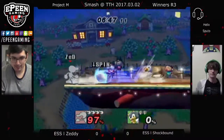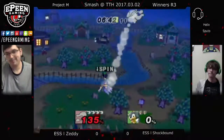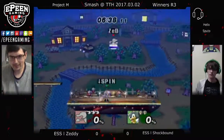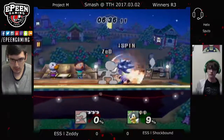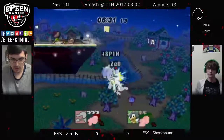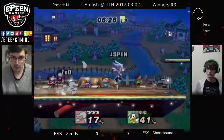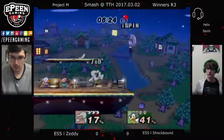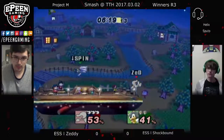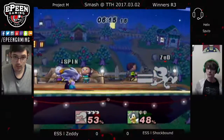Even though he air dodged to not get hit by the up smash, he still ends up catching the fair. The up smash — just throwing it out there, maybe trying to trade hits. And with Sonic's spin moves, since they start so fast, one thing about Sonic too is that he also has really good shield pressure. He can just sit there on your shield, and if you don't have a good option out of shield — at least with Zeddy, he's got his up-B, so he can up-B out of a lot of really bad situations.